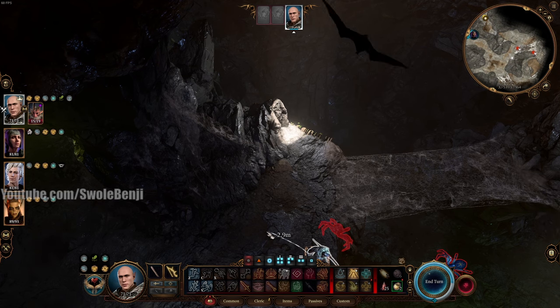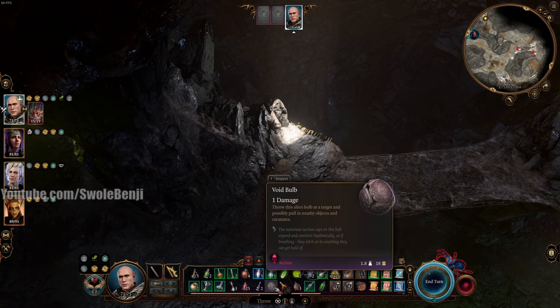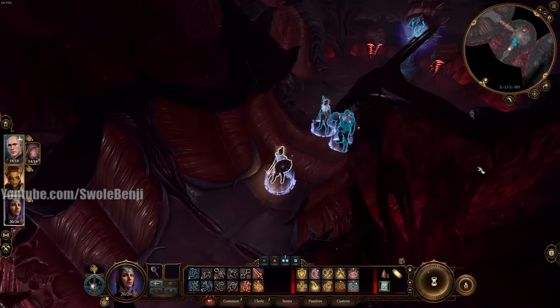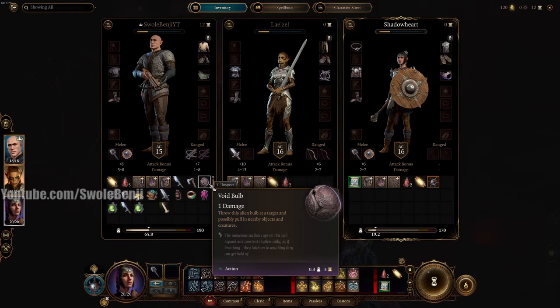Go watch one of my other videos. For everyone else, I need this video to be eight minutes long, so I'm going to spend the rest of the time explaining where to find the Void Bulbs. The very first Void Bulbs — more than one — you will get some off of the dead Void Mind Flayer creatures. Just save them until the spider boss.